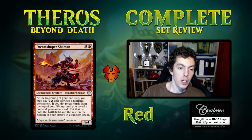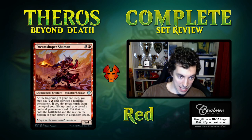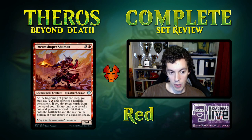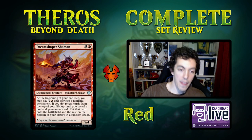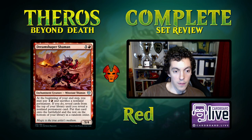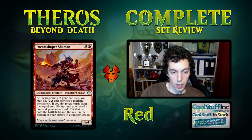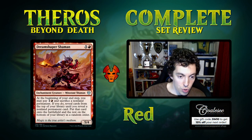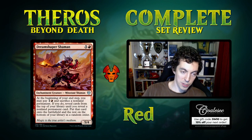Dream Shaper Shaman is a six-mana 5/4 enchantment creature. At the beginning of your end step, you may pay three mana and sacrifice a permanent. If you do, reveal cards from the top of your library and put a permanent card onto the battlefield. This card just sucks — totally unplayable in standard. In limited it's okay as a way to dig for a bigger card, but it's pretty mopey. Not a very exciting card.